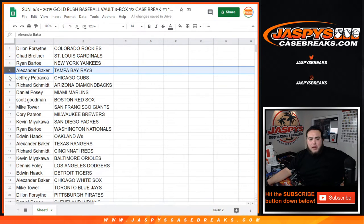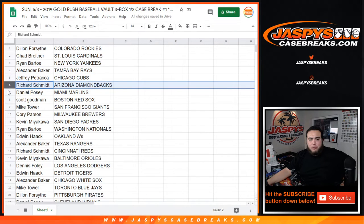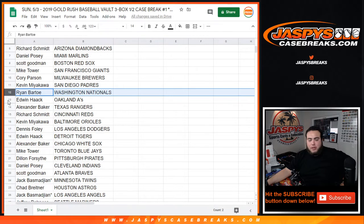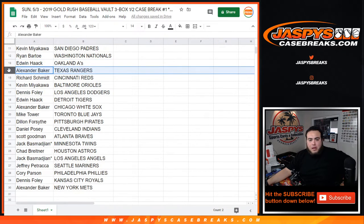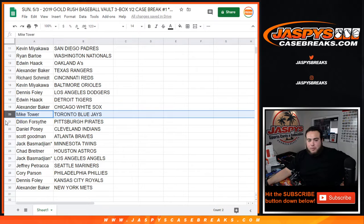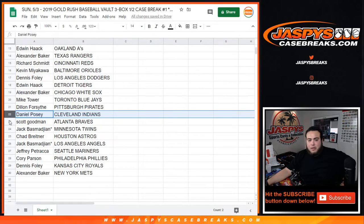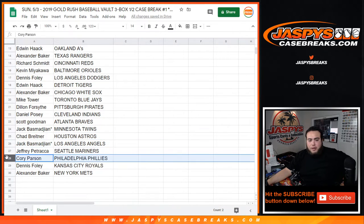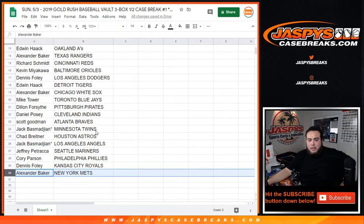Ryan with the Yankees, Alexander with the Rays, Jeffrey with the Cubs, Rich with the D-backs, Daniel with the Marlins, Scott with the Red Sox, Mike with the Giants, Corey with the Brewers, Kevin with the Padres, Ryan Bartow with the Nationals, Edwin with the A's, Alexander with the Rangers, Rich with the Reds, Kevin with the Orioles, Dennis with the Dodgers, Edwin with the Tigers, Alexander with the White Sox, Mike with the Blue Jays, Dylan with the Pirates, Daniel with the Indians, Scott with the Braves, Chad with the Astros, Angels for Jack, Jeffrey with the Mariners, Corey with the Phillies, Dennis with the Royals, and Alexander with the Mets.